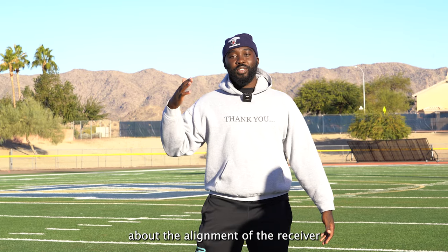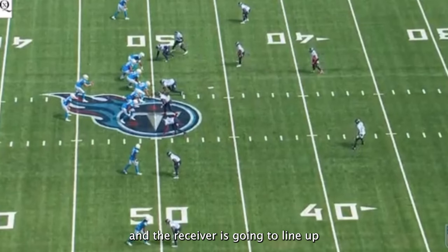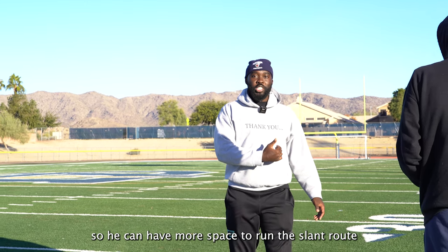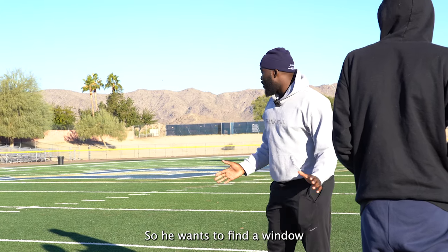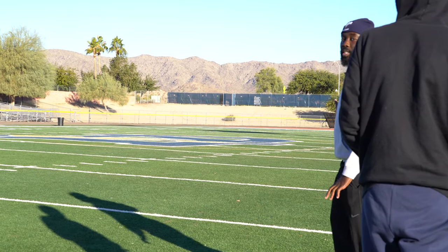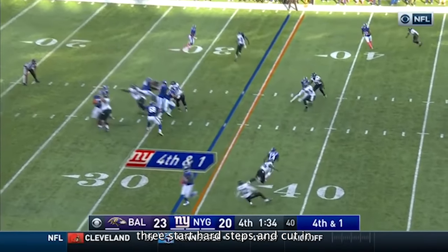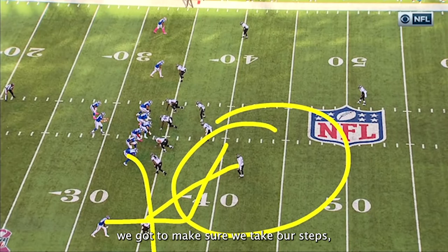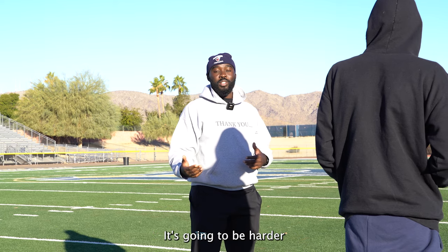First thing first, we're going to talk about the alignment of the receiver. Majority of the time, if the ball is on the near hash, the receiver is going to line up at the bottom of the numbers — closer to the sideline, a little further away from the QB — so he can have more space to run the slant route before he gets into linebacker depth. He wants to find a window between the linebacker and us. Usually a slant is a quick slant — a three-step slant. The receiver is going to try to push you vertical with three hard steps and cut in right in front of you. When we're playing this, we have to take our re-steps, take our time. We don't want to pedal immediately because the more space we give, the harder it's going to be for us to recover and make a play on the slant.